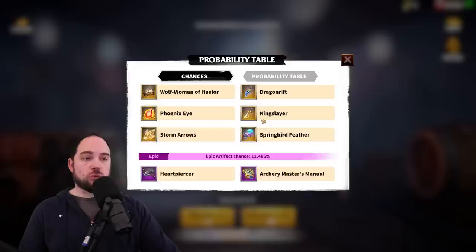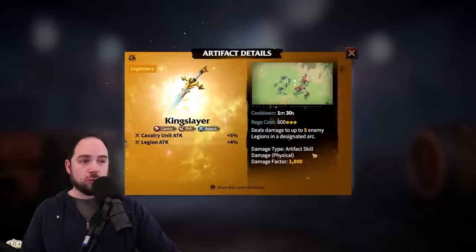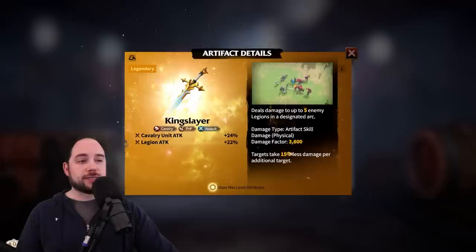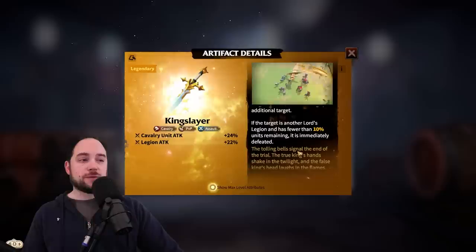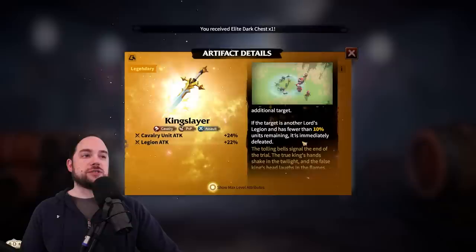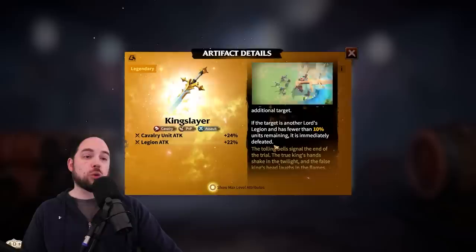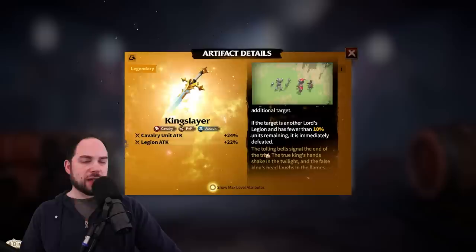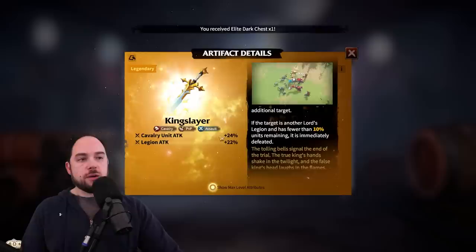The next artifact on the list is Kingslayer, and it's actually kind of insane. At base, it's doing damage to five enemies in a designated arc. The damage factor base is 1,800, max is 3,600. Targets take 15% less damage per additional target hit — not any different than Shadowblades, right? But scroll down and it says: if the target is another Lord's Legion and it has fewer than 10% of units remaining, it is immediately defeated. So this has a built-in execute effect. Kingslayer on cavalry seems insane, though cavalry feels like a whale's play at the start of the game. Cavalry attack and Legion attack are the bonus attributes from dust and star levels respectively.